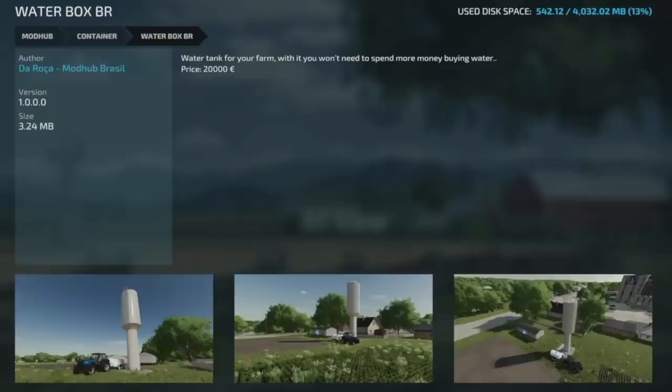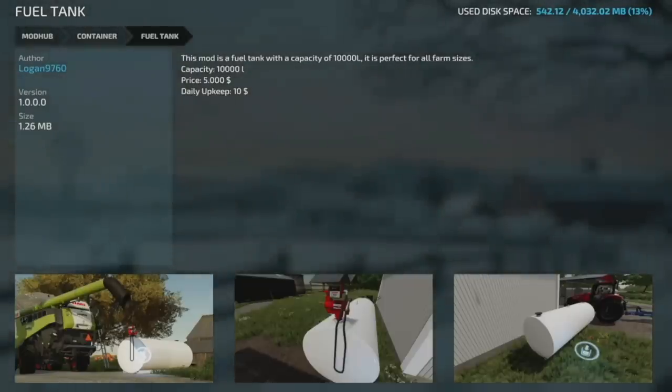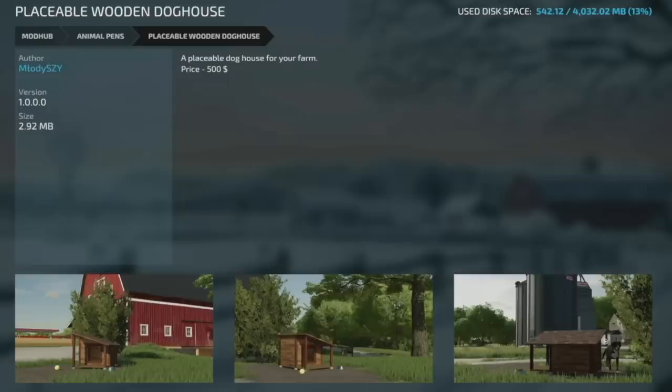We've also got the Water Box BR — a water tank for your farm, and it's free. We also have a very nice fuel tank with 10,000 liter capacity, perfect for any farm, costing five grand. The Grass Dryer has been released from Zodal Socked — it dries grass into hay, bales of grass can be delivered, with a capacity of around 1 million liters each. Lastly, the Placeable Wooden Dog House — it has a dog in it, it is wooden, and it is placeable.